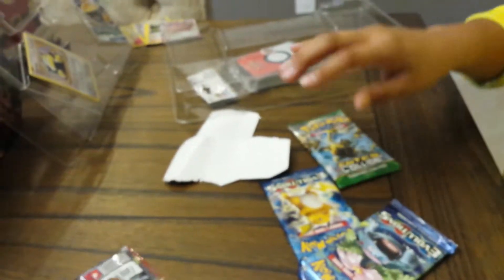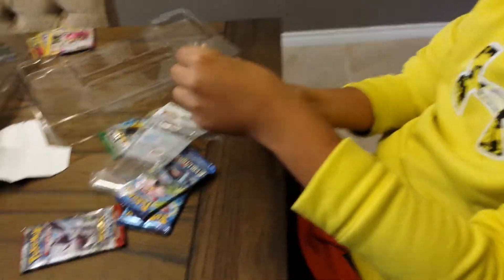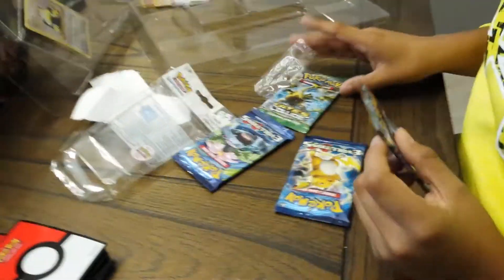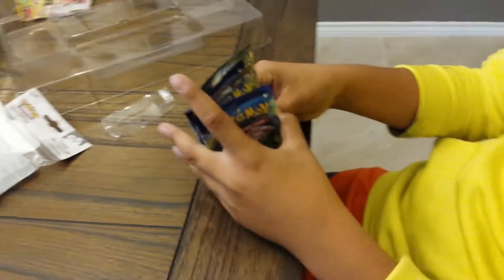Okay, let's do the next one. We're going to put my sleeves in. Here are what the sleeves look like — 65 of them. So if you get good pulls, yeah. So we're going to do Breakthrough, Evolutions... Let's do Raichu first.